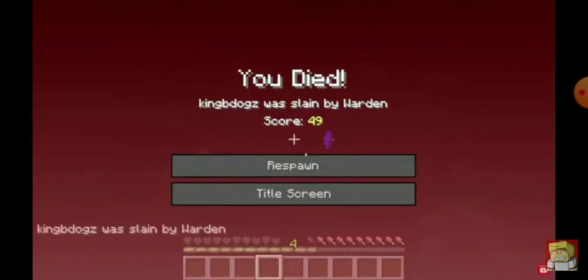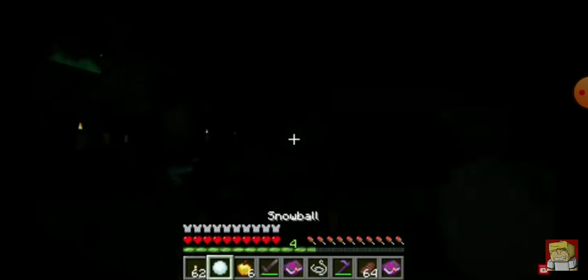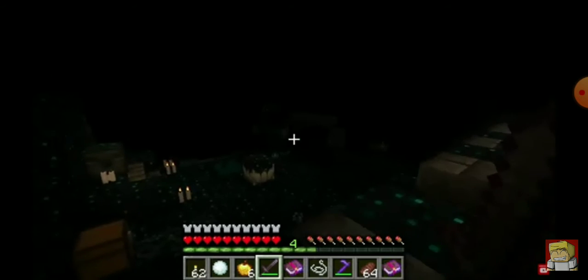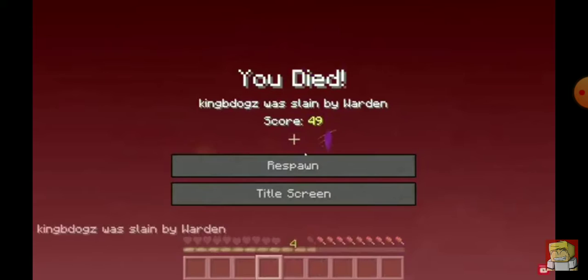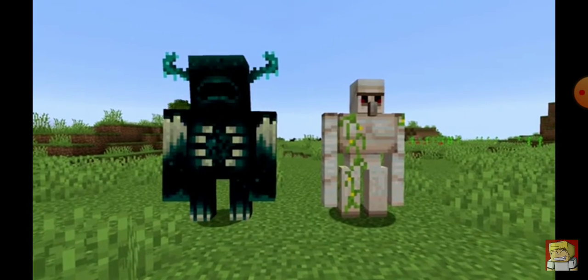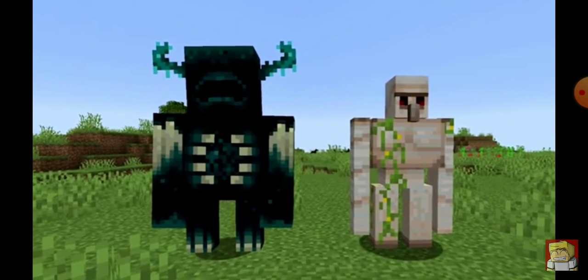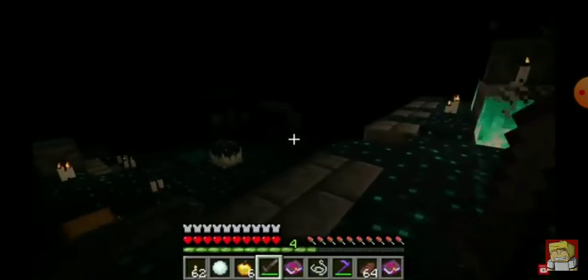A certain mob is going to spawn in these Deep Dark Cities and that mob is the Warden. The Warden is completely blind, meaning it cannot see you, and it can only detect you if you are making movements nearby. But it can also smell you if you are near them as well. The Warden is also incredibly strong — it will do a whopping 15 hearts of damage to the player. The Warden is about 3.5 blocks tall, making it one of the tallest mobs in the game, exceeding the Iron Golem and Endermen in height.